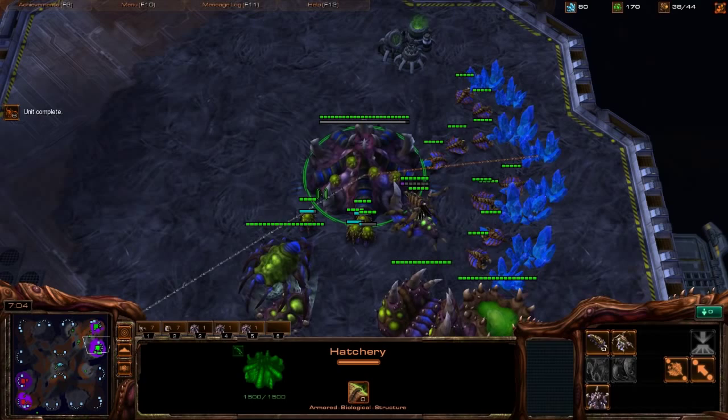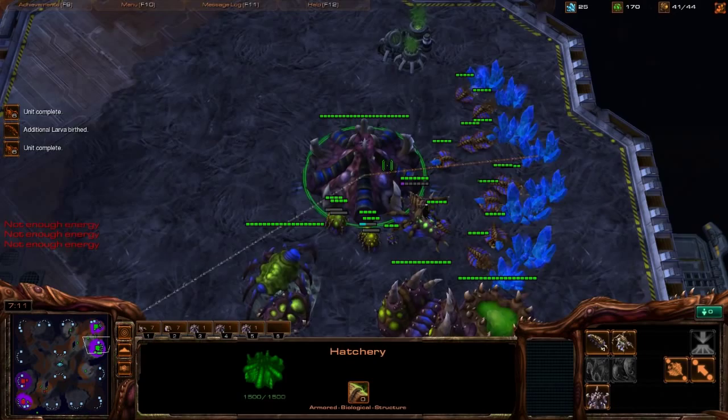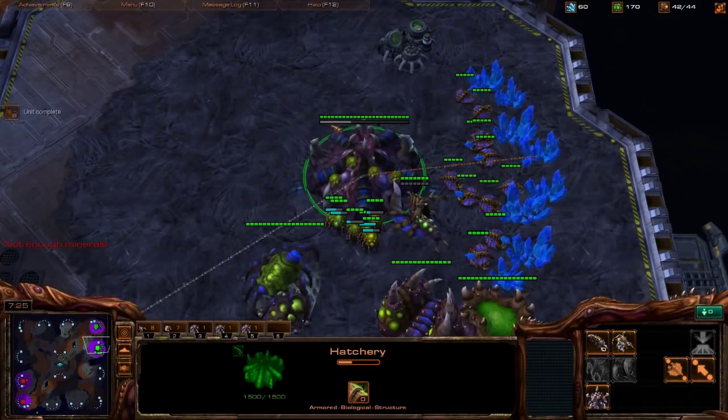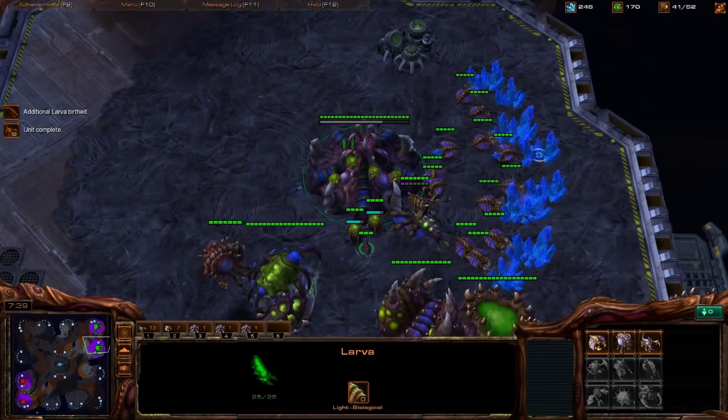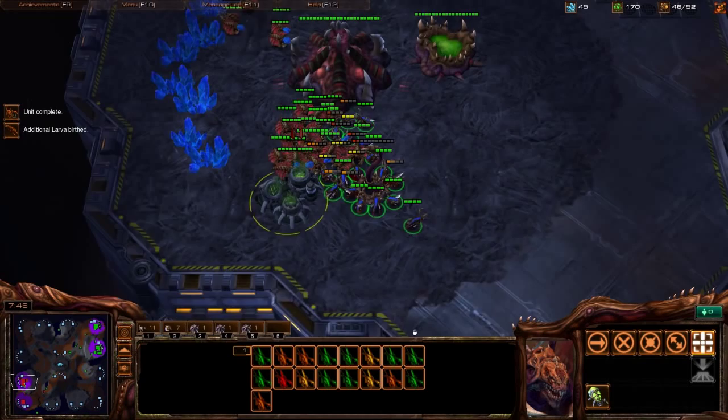We probably don't need Banelings right away because he has Spine Crawlers — against Spine Crawlers it's actually better to have more Zerglings than Banelings because Banelings get targeted down so easily. Make sure you're hitting all your larva injects, not getting supply-capped, build another Overlord, and just keep building Zerglings — double tap, back to base, larva inject, keep building.